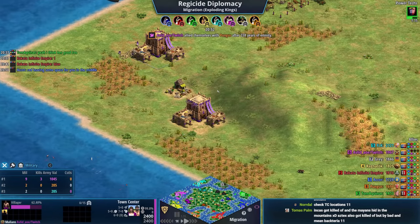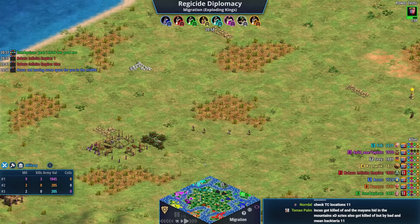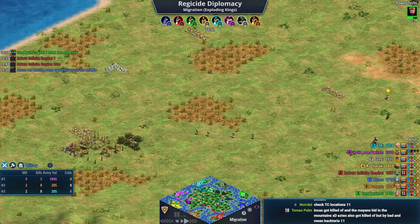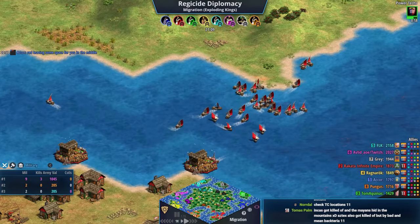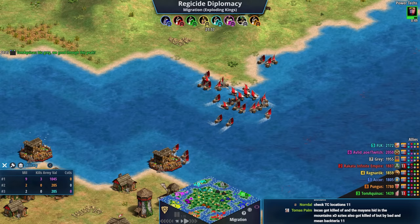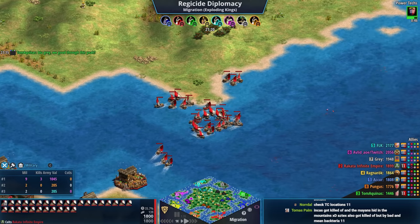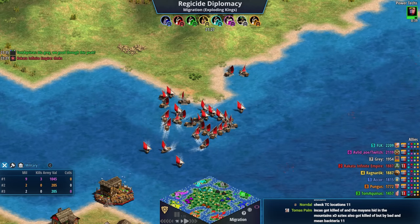Purple is transitioning into three TCs while everyone's talking about him. Red is getting chatted up about leaving space in the middle. Red has gone very heavy on fishing ships — 30 fishing ships right now. That's a lot.